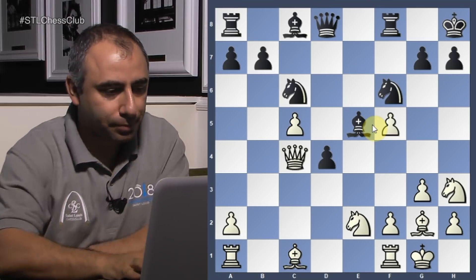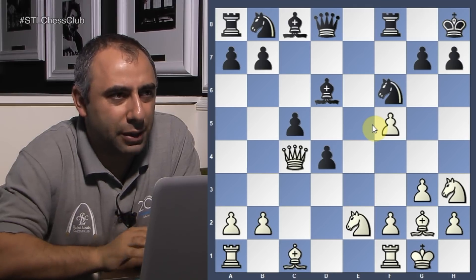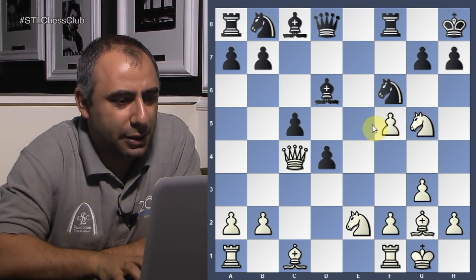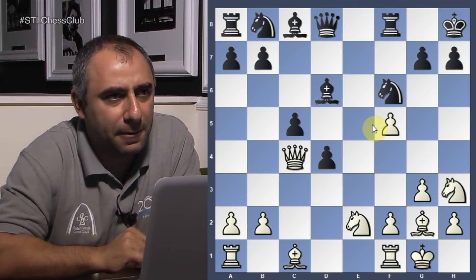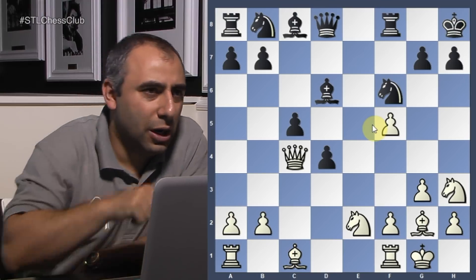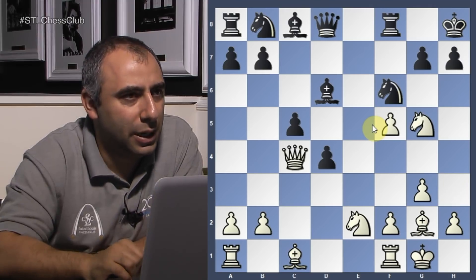I was really afraid of b4 because I saw this idea — it's typical. You break the position, you usually break the center when you have a lead in development. But he played knight g5. I don't think he saw it — if he saw it, he would have played it, I think. Bishop goes on b2 next, so it's very, very powerful. He goes here — knight g5.